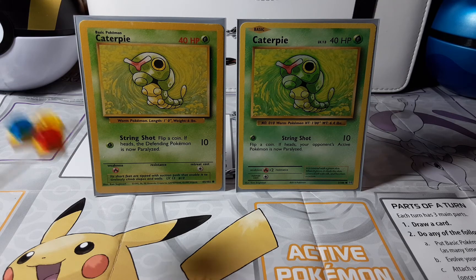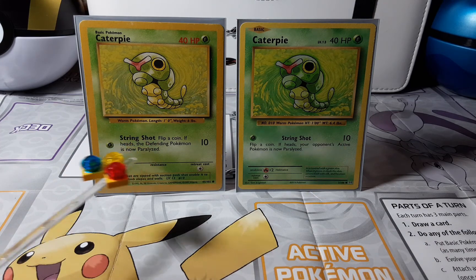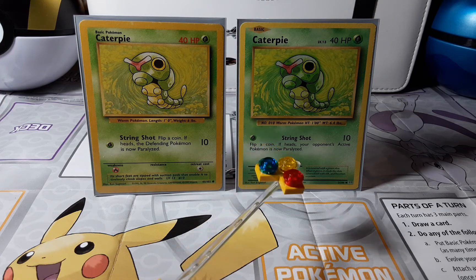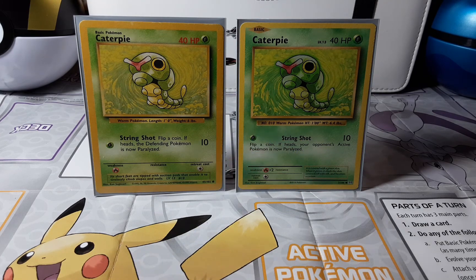Stingershot is 10 damage on both cards. The 1999 says: 'Flip a coin, if heads, the defending Pokémon is now paralyzed.' The 2016 says: 'Flip a coin, if heads, your opponent's active Pokémon is now paralyzed.' So it's essentially the same effect, just different wording.